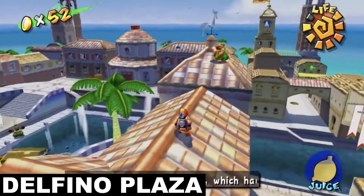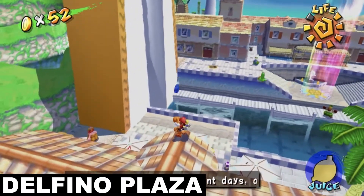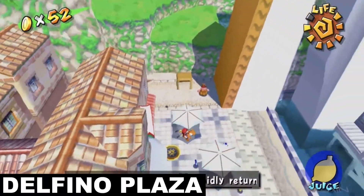Over on the other side of the stage near the Shine Gate, you'll come across another blue bird on one of the rooftops that either Yoshi or FLUDD can take care of. Once that's done, go ahead and grab your coin.